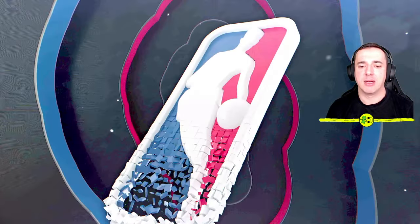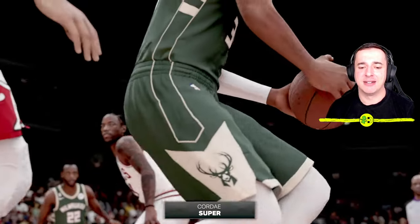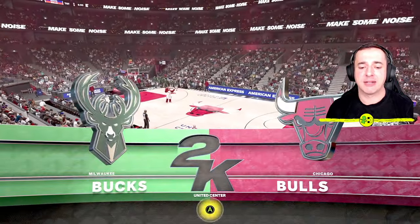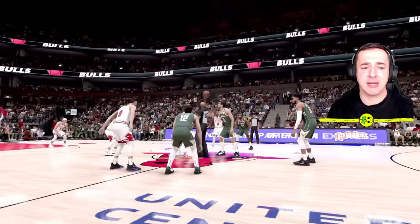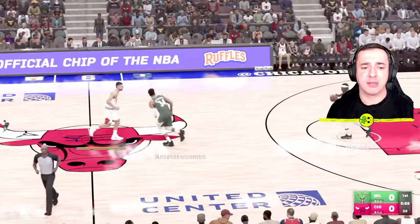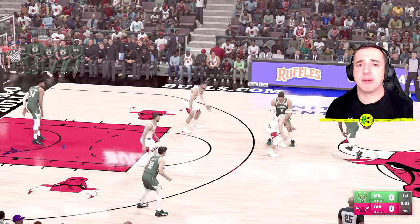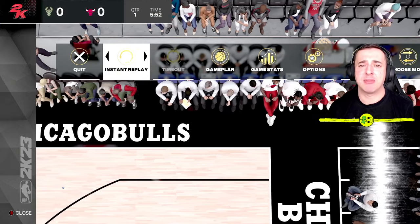We're ready to play! Jump into the game and double-check that your created player is on the team. There's number 14 — that's me — all is good. That's how you play with your created player. If this was useful, leave a thumbs up, comments are welcome, and let me know anything else you want to know about NBA 2K23 and I'll do my best to help.